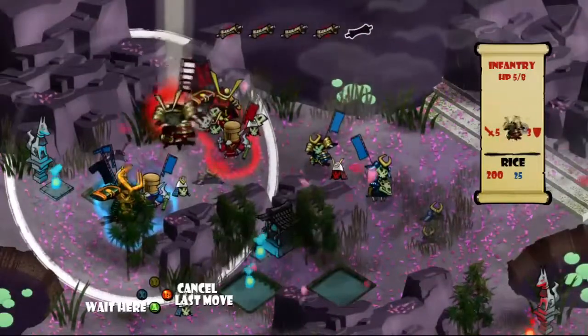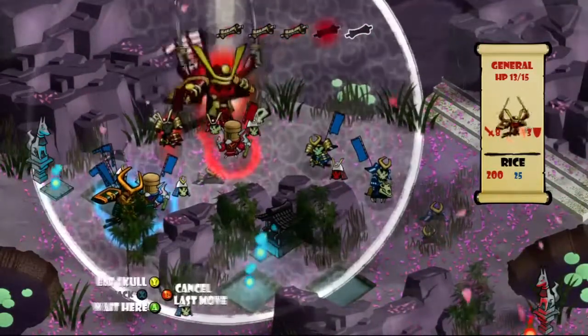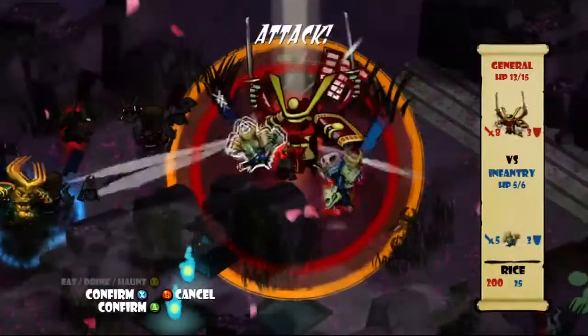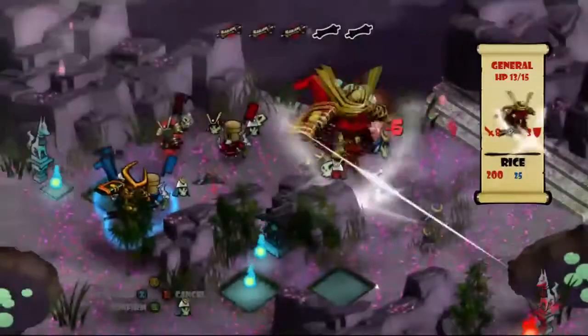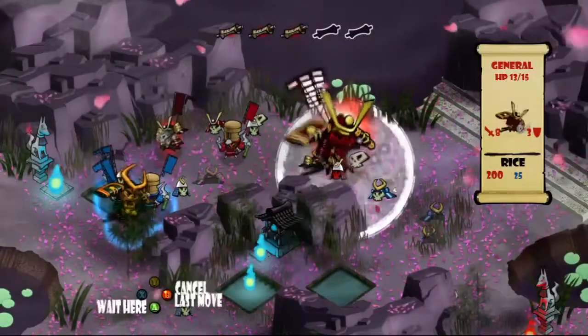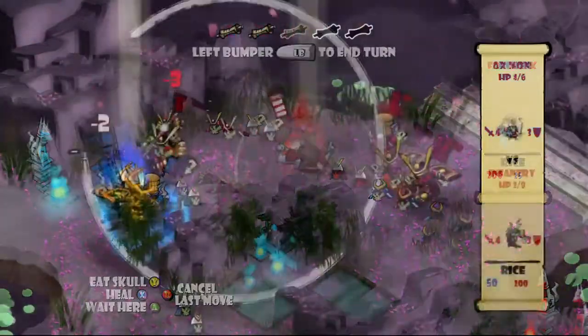The only real complaint I have with Skulls of the Shogun is that when you transition from the first mission to the second in the trial, you encounter a new class of enemy — the monk — plus the rice currency gimmick and the summoning of more allies, and it's not really explained how any of that works. You just have to figure it out yourself. I don't like being hand-held in games with loads of prompts and text boxes, but one or two would have been nice in this instance.